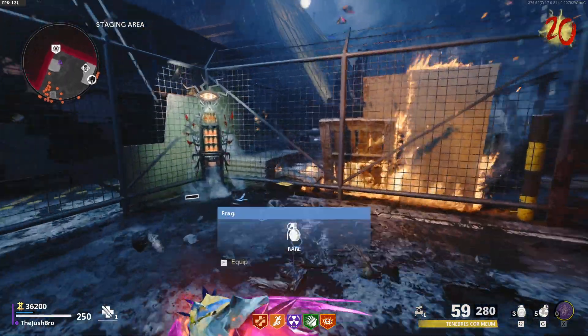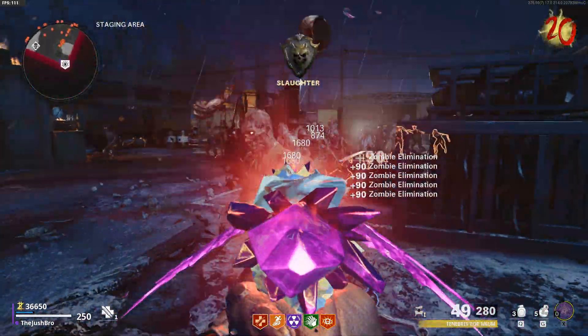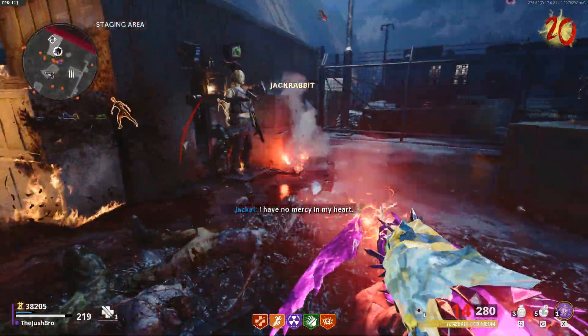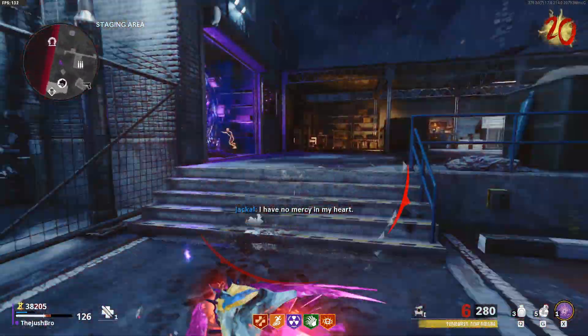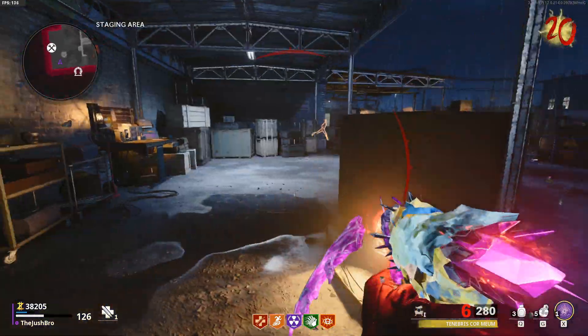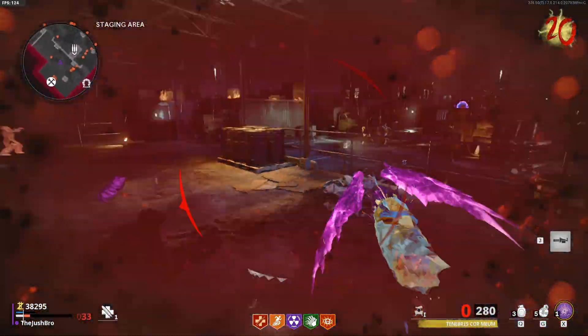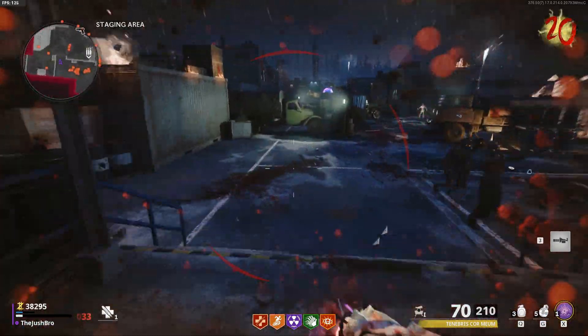But there you have it — that is how you get the brand new wonder weapon on the map Forsaken. This thing is very good, so let's go ahead and leave you guys with a little bit of gameplay of me using the wonder weapon into round 20. It absolutely shreds and that was only a single Pack-a-Punch — once you get triple Pack-a-Punch it will be absolutely shredding the zombies.